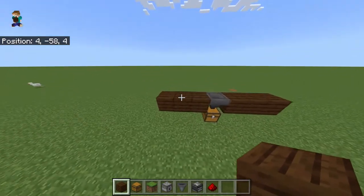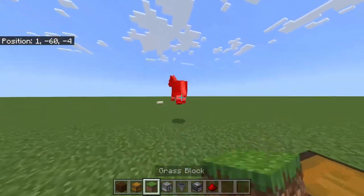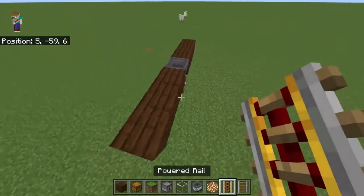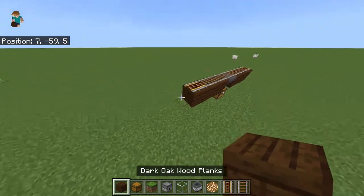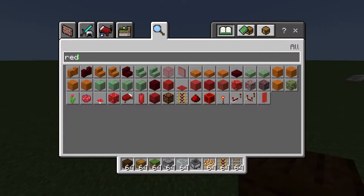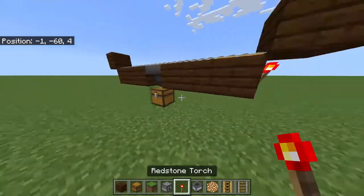We're just going to do this nice and easy. This is for your rail. I've got the redstone torch to obviously power these. Again you don't have to copy this exactly — this is simply for a little build I'm quickly coming up with.